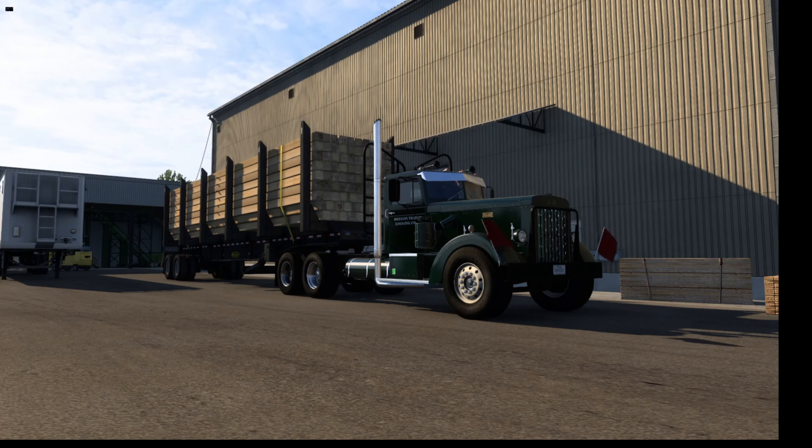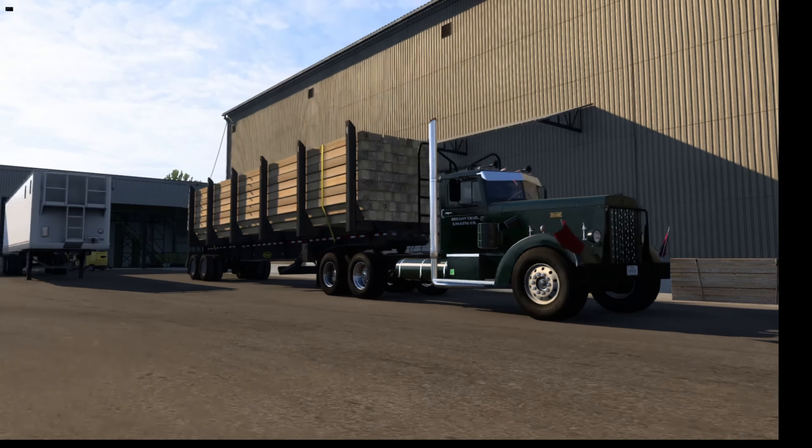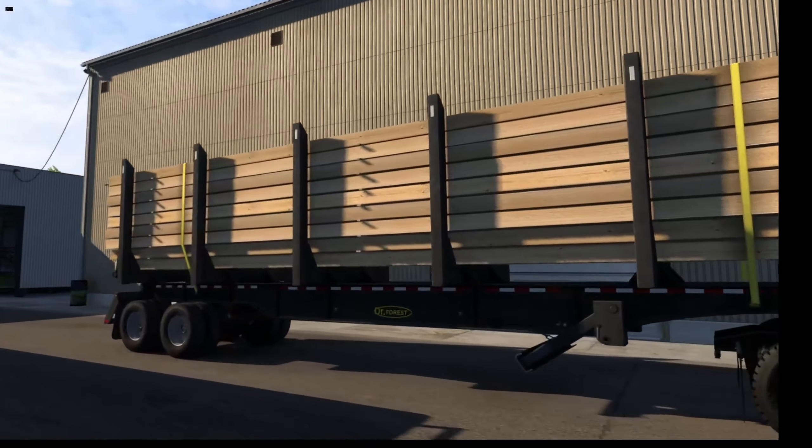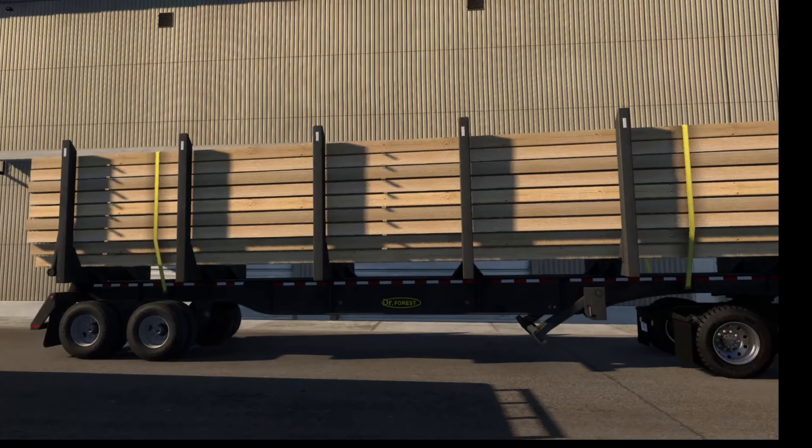Welcome back to the channel. Today we're going to be using our logging truck — this old Peterbilt 350 that we actually just bought from a logging company in a previous video. We're going to be using it to haul a load of lumber, as you guys can see right there. One of my favorite things about these logging trailers is it's not just logs you can haul — it's lumber, utility poles, and things like that.